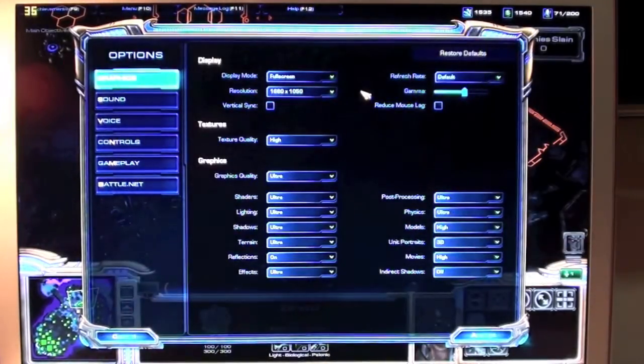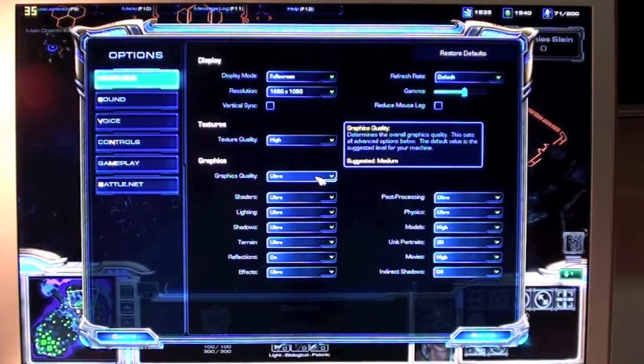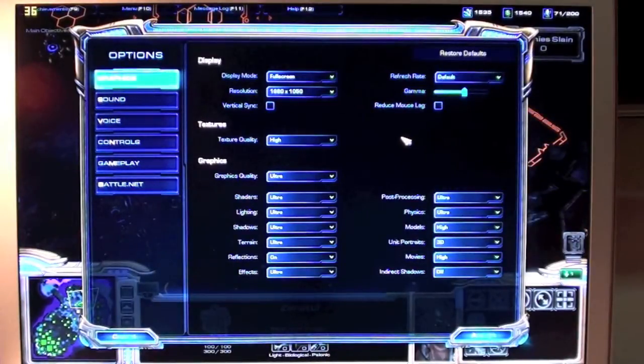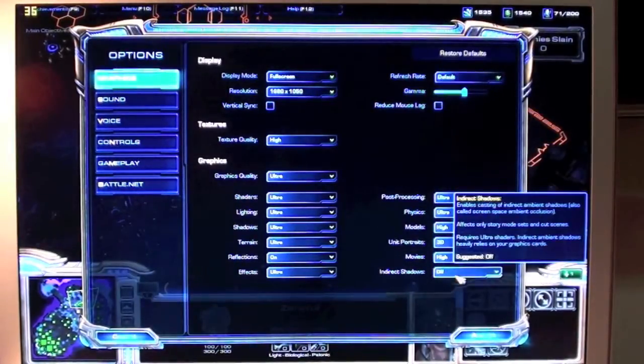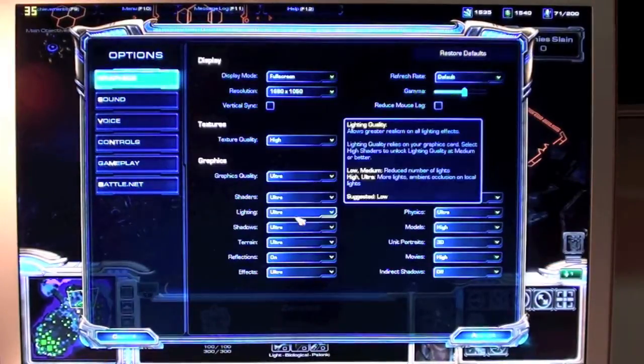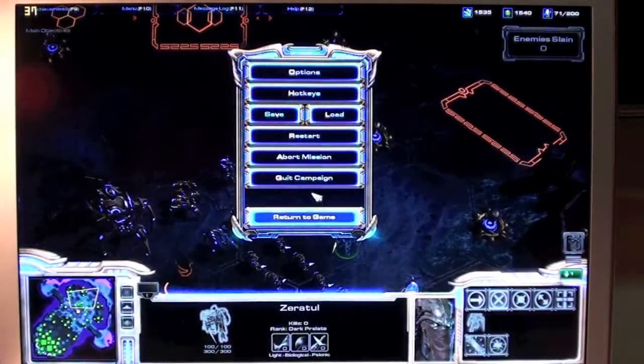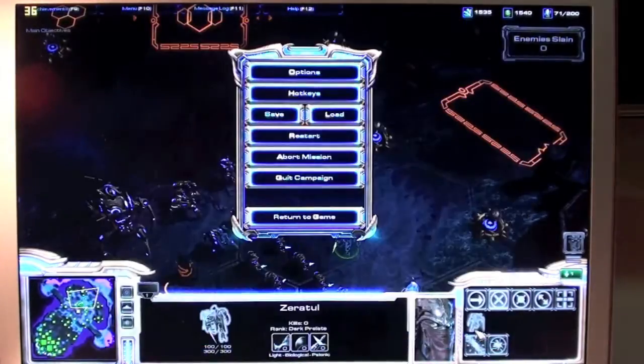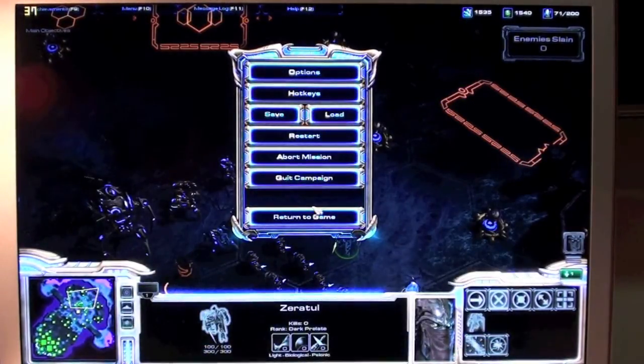This is on the high-res screen, 1680 by 1050. I set everything to ultra — just the default ultra settings, so whatever it sets everything else to. Someone suggested playing the Utter Darkness campaign, so I just loaded it up.